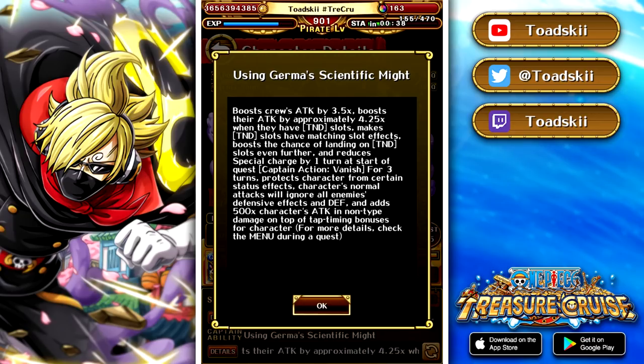This captain action — you guys will see in this video how exceptional this is. It is just absurdly powerful, allowing you to vanish for three turns, meaning you completely avoid any sort of debuff that targets him. That includes despair when he's the captain, special rewind, bind, whatever it is — anything that targets him as a debuff, he just completely avoids. His normal attacks also go through all defensive effects including base defense, and add 500 times his attack as timing bonus damage. You can apply this with both of the Sober Masks as well. This is just absolutely crazy.